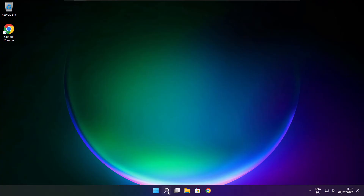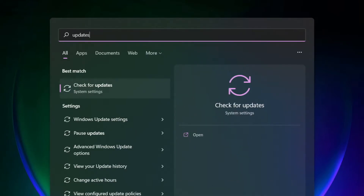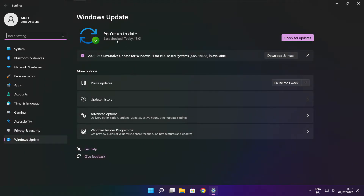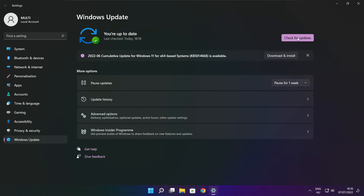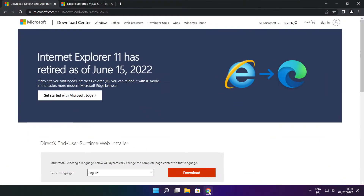Apply and OK. Play game. If that didn't work, click search bar and type update. Click check for updates.